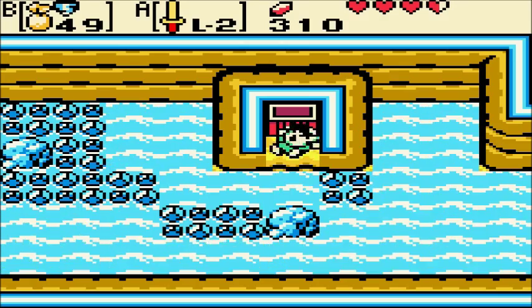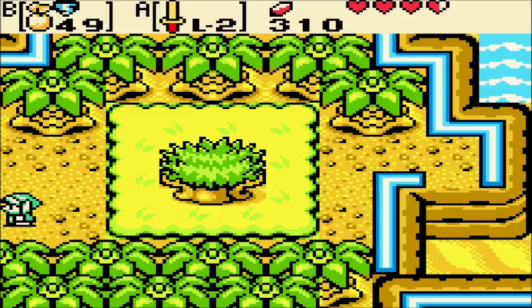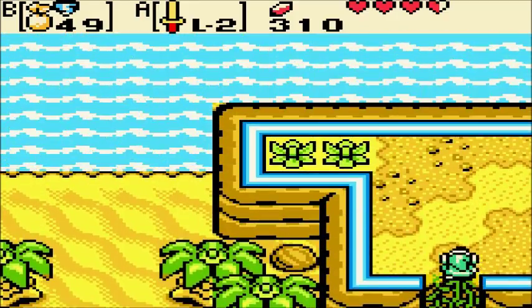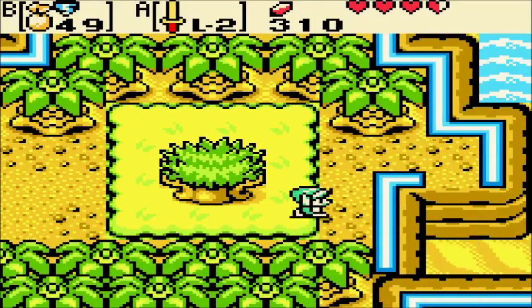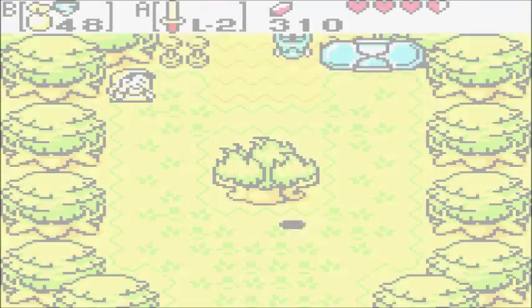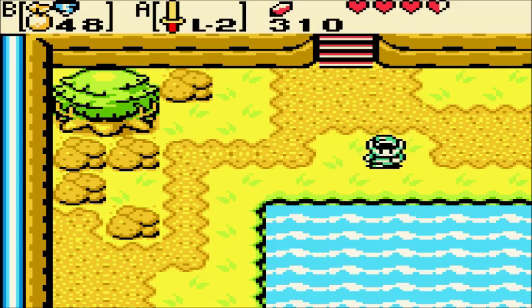Ooh, that reminds me — in a linked playthrough only, there's a secret cave that actually contains a special ring. I am going the wrong way. I just want to take a dip in the ocean, man. Spring break, you know? Forget this, I'm going back to South of Lina. I thought that was a shortcut, but no, it was not.